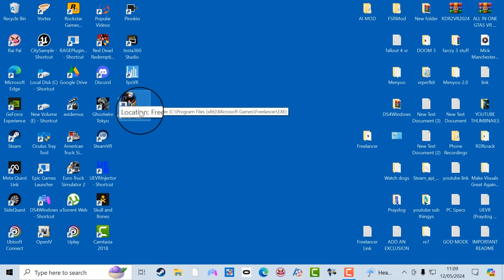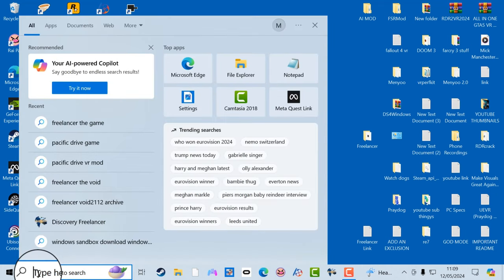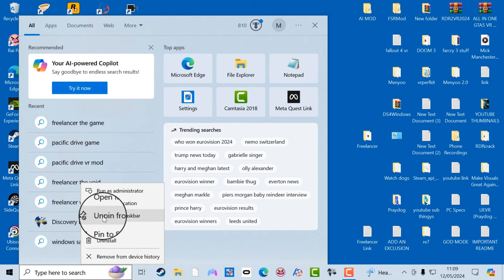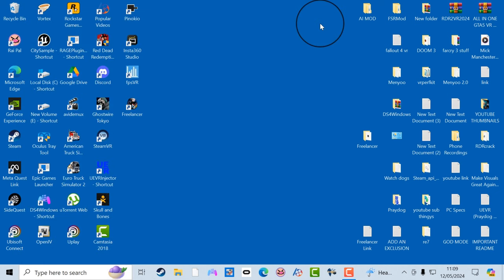Now you've done that, you cannot start the game from the little icon that appears on your desktop — it won't work. What you have to do is go down to the search bar and type 'Discovery.' The Discovery icon will pop up — select that and pin it to your taskbar or your start menu. I've already pinned it to my taskbar, so I'll find it there. I'm going to double-click on that now and start the game.